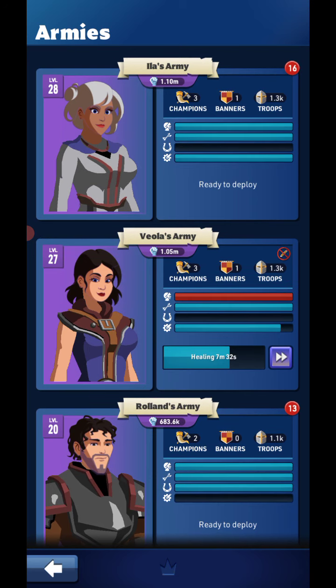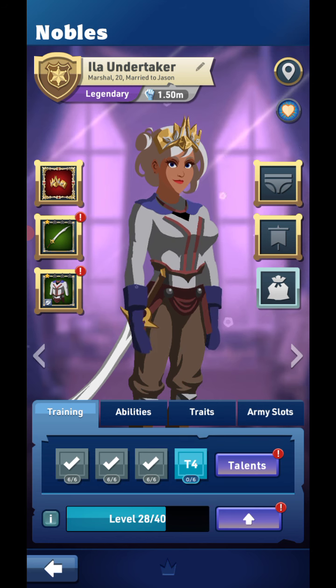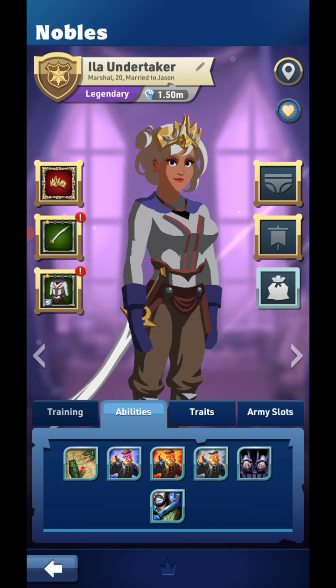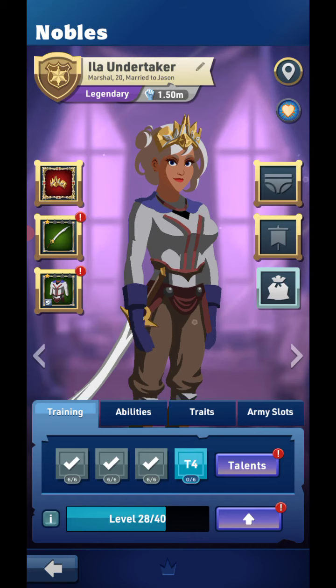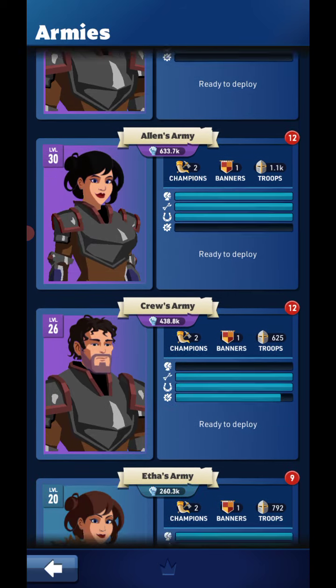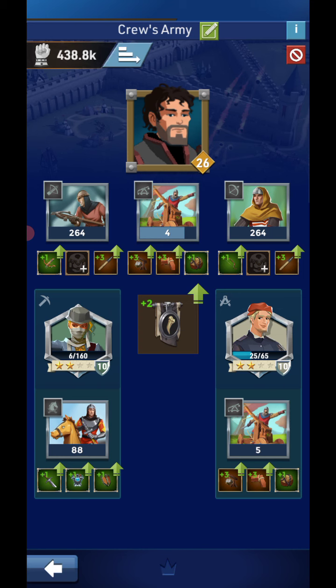People have asked me before what type of gear and units I use. So here's my Noble — it is a tier 4, I just got tier 4 today on this guy — Marshall. You can see he's level 28, he's got some gear, he's got the crown. And then you can see the units there, and I use this guy — this is my guy with the trebuchets. Nothing special there.